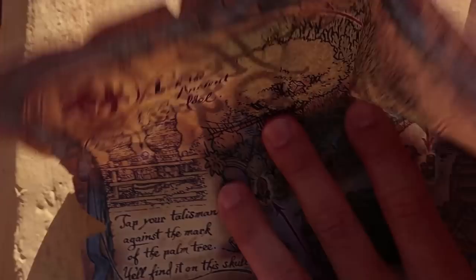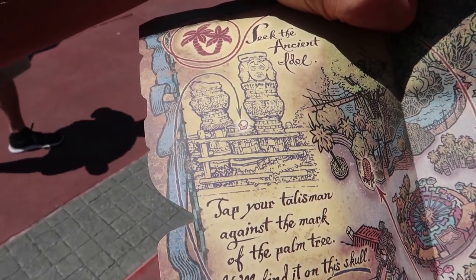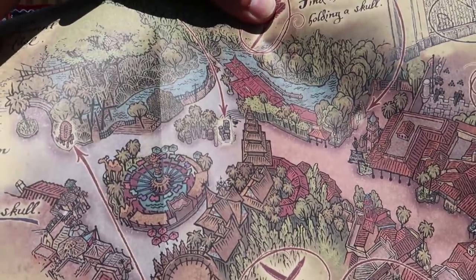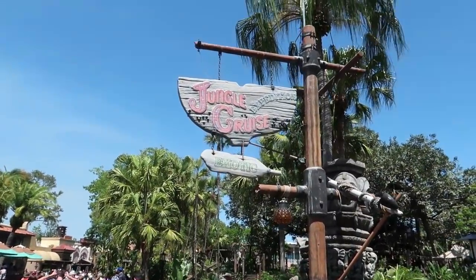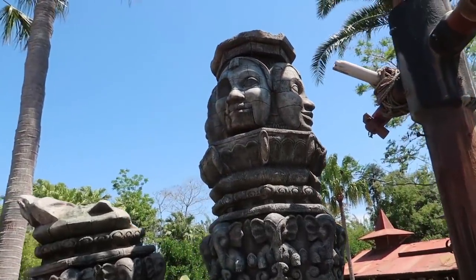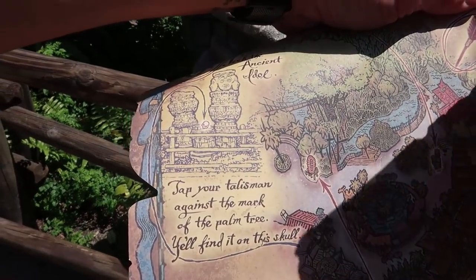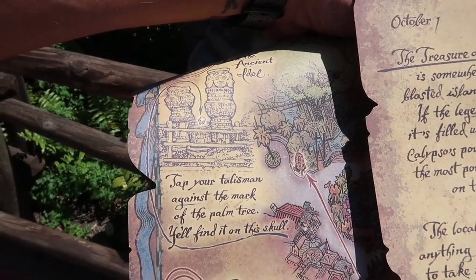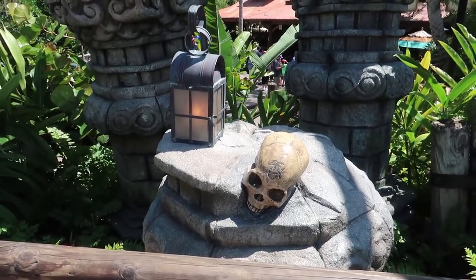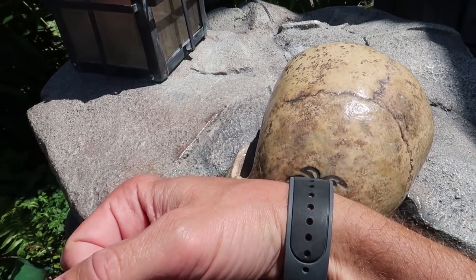We are seeking the idol - we are headed over by the Tiki Room, looking for these little statues with a skull on them. Actually, isn't that far - look, it's right there. After inspecting a little bit closer, we need to head back over by the Jungle Cruise. Here it is - these faces up here, there's the skull we were looking for. 'Tap your talisman against the mark of the palm tree, you'll find it on this skull.' I think this is our last one and then we'll have a FastPass for Pirates of the Caribbean.